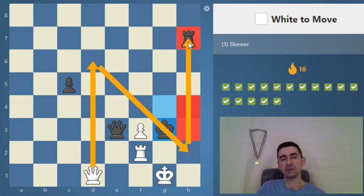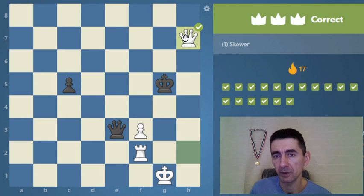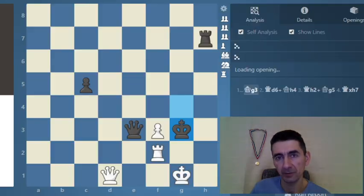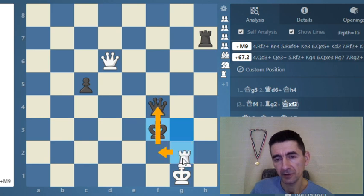The queen is attacking both pieces. If the queen goes to f4 then comes a strong check — king takes f3 and then rook f2. Actually, after this check and another strong skewer comes to win the queen.